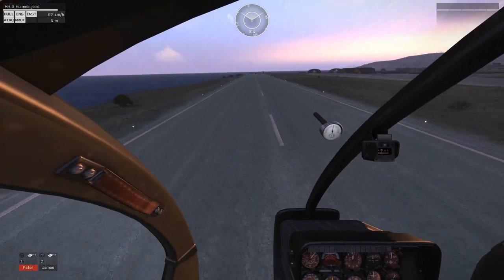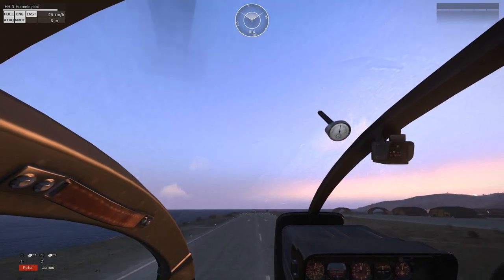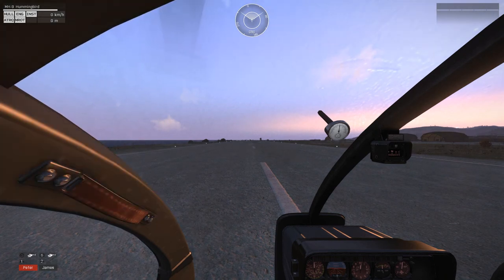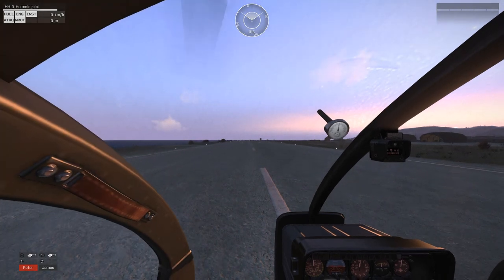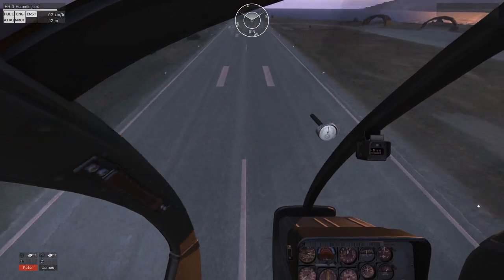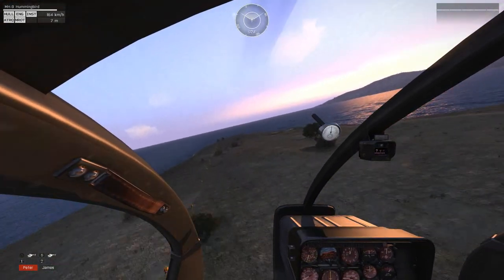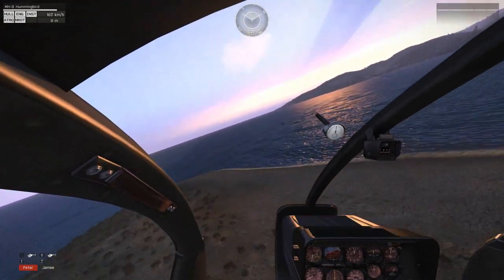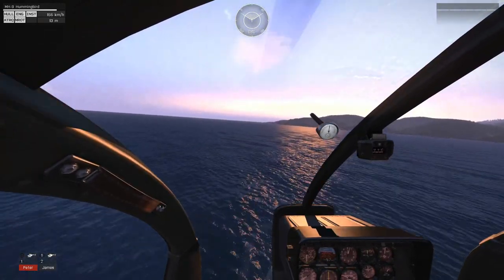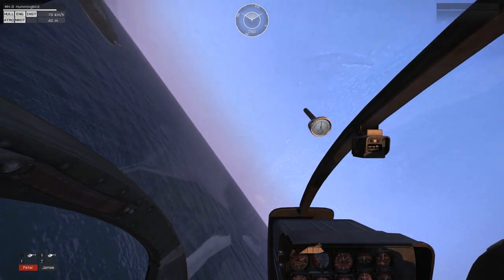You're flying along, you've built up some speed, and you want to land at the end of the runway. What you're going to do is kill off your speed, and as you kill off the speed, lower your collective. That basically means you can come in for a nice landing without taking too much damage. Obviously you're usually going to be flying quite a lot faster than that, so sometimes you have to pre-plan a lot more.